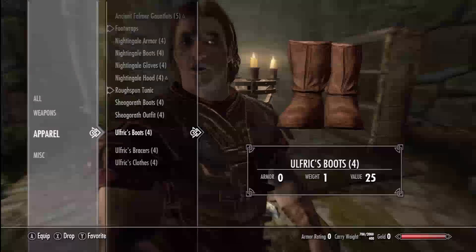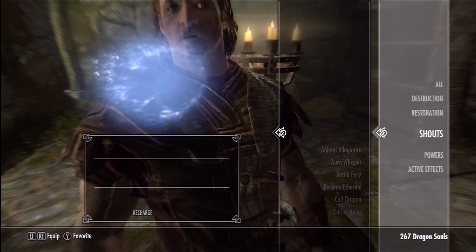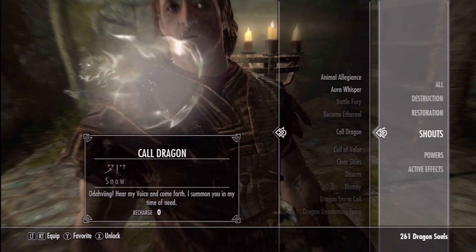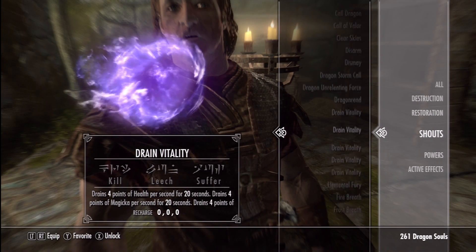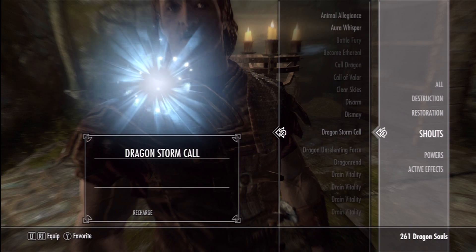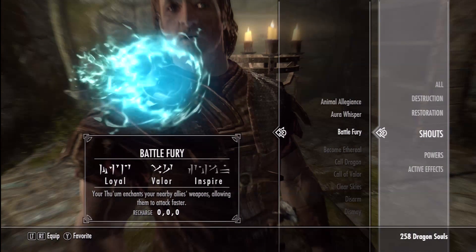Got plenty of lockpicks. Look at some shouts we got. We got all the shouts. Don't know why there's so many Drain Vitalities. This one here — guess we can't unlock that. It is too bad. This was just a test to see if I could get some Dragonborn stuff on here, and I was able to do that.